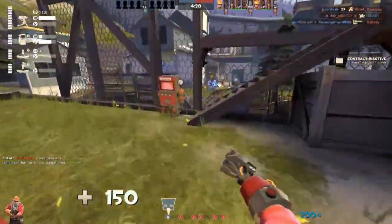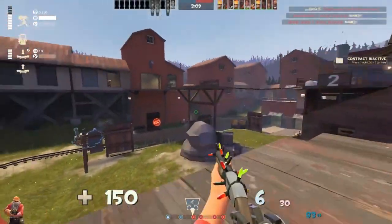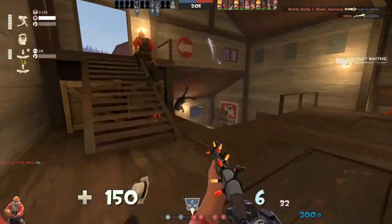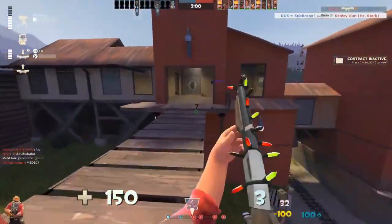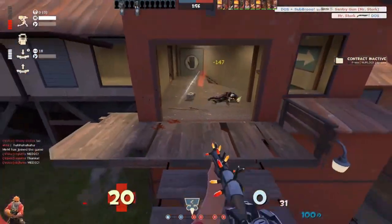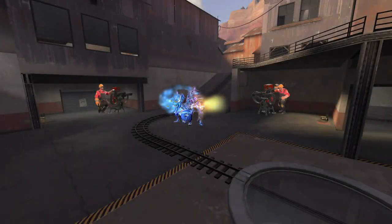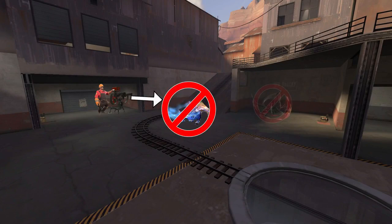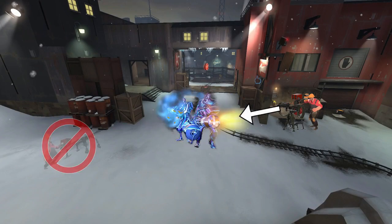There will be situations where an Engineer is not required — that's good as it means the team coordination is good. But a single Uber can push through and destroy everyone, so that's where a sentry comes in. An Engineer on defense is always necessary as he can provide much more support than a Medic. Being the second Engineer with a sentry is a very good strategy, as an Uber combo can focus two targets at once, so even if one sentry gets destroyed, the other can still protect the point.